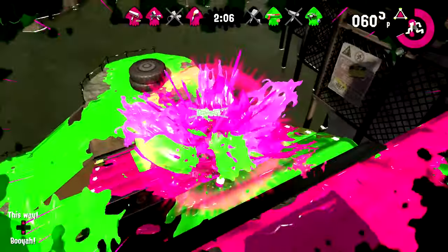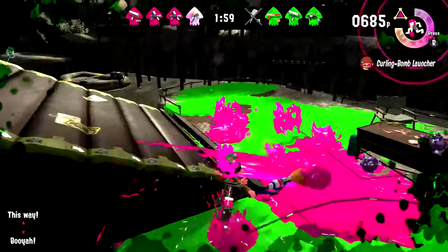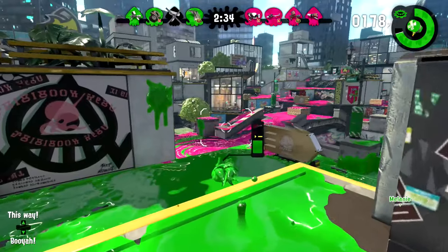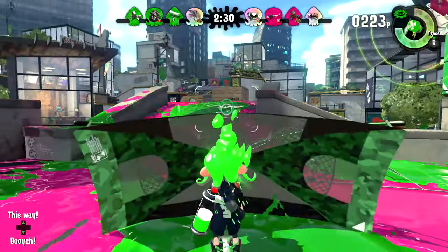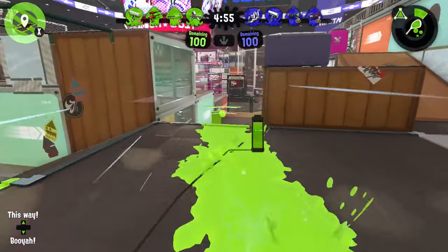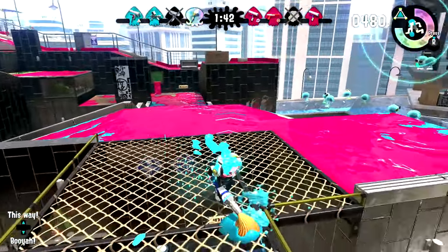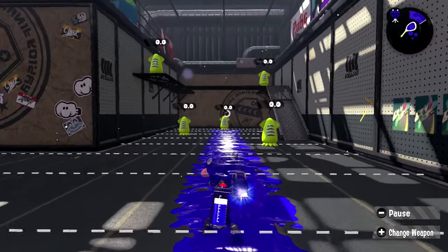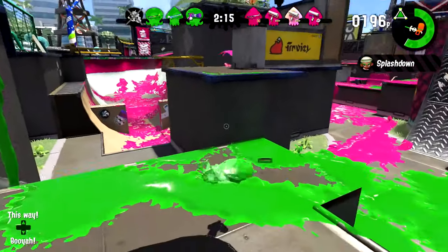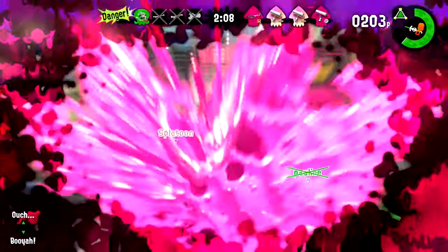It wouldn't be a sequel without new features, and Splatoon 2 has plenty to offer. Every main weapon from the first game returns, with a few new weapons in each class, plus two new weapon classes: Dualies and Brellas. Dualies are dual pistols that give the user a dodge roll to replace their jump, while Brellas are akin to shotguns — they deploy a shield when held, which can be launched to provide a mobile protective barrier. Rollers now have a vertical flick when jumping, pick up speed gradually, roll much faster than before, and can now roll over grates at full speed. Chargers, to compensate for the game's overall reduction in weapon range, now pierce through multiple enemies more easily, and non-scoped chargers can store their charge while swimming briefly — giving skilled players a reason to pick them over their scoped variants.